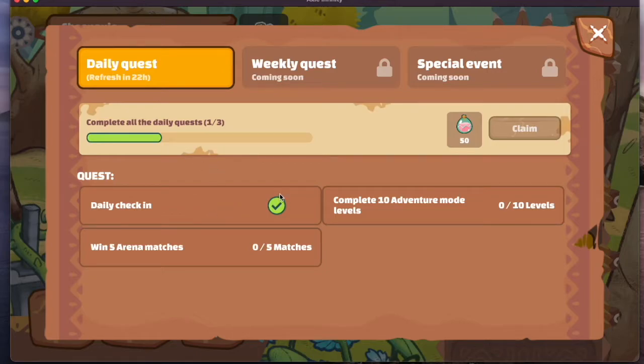So there are three things you have to do in the daily quest: complete 10 adventure mode levels and win five arena matches. You have to win — it's not just about playing, you have to win. Arena matches are matches against other users, other people playing Axie. Adventure mode is the in-game place where you battle — it's PvE, so you just battle against the computer. They have monsters they create for you. After completing 10 and 5, you get 50 SLP.